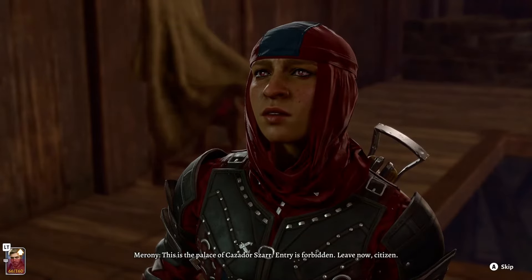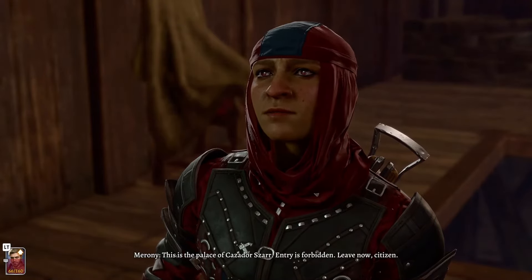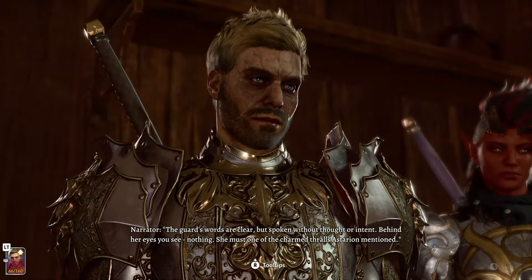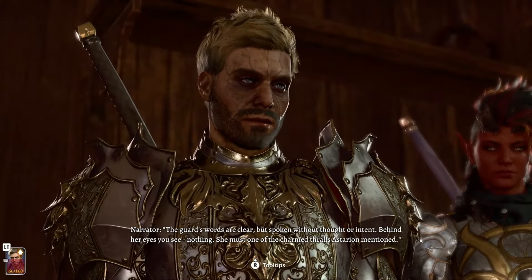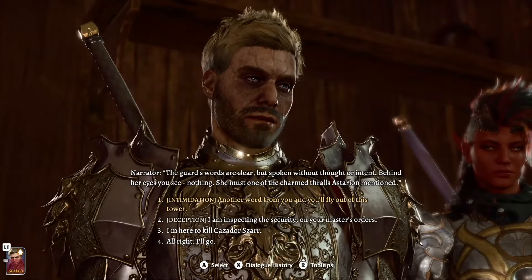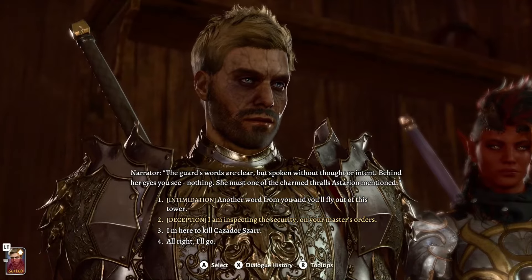This is the palace of Cazador Szarr. Entry is forbidden. The guard's words are clear, but spoken without thought or intent. Behind her eyes you see nothing. She must be one of the charmed thralls, as Astarion mentioned.